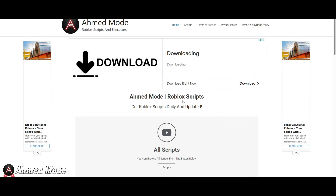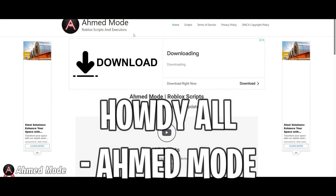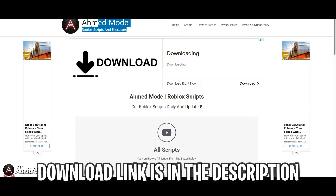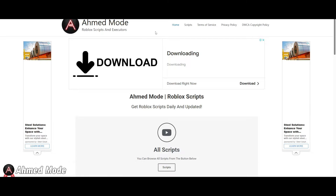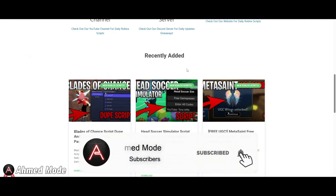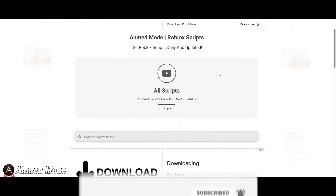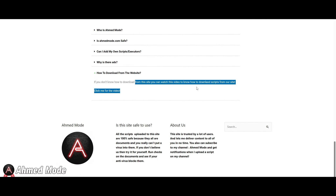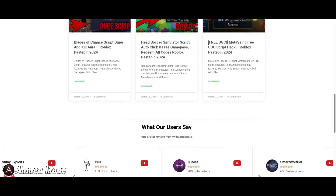Hey everyone, welcome back to a new video. Today I'm going to show you the script for a game called 'The Eat' — it's a Wordlet script. If you want to find the script, there's a description on my website at madmov.com. Once you get there, go to the script page and use the search bar to easily find it. I recommend downloading it from the search bar because it's much easier to find that way.